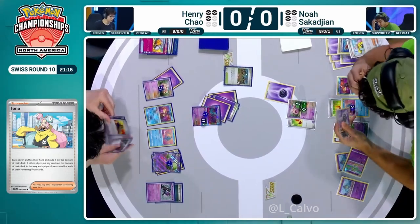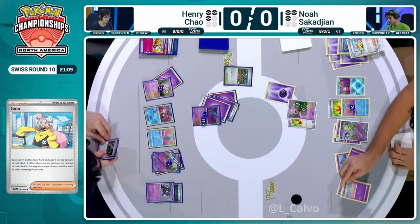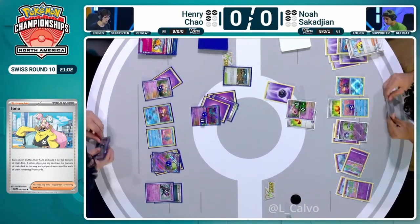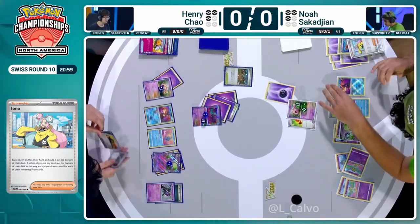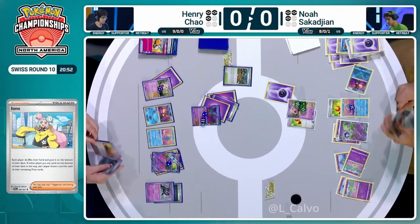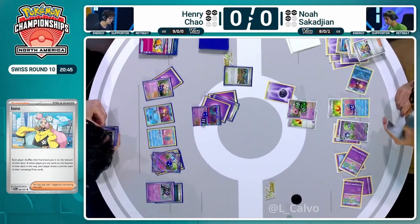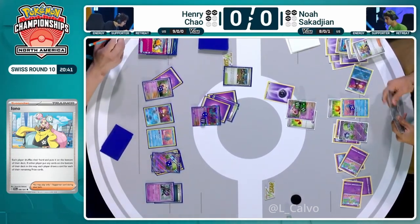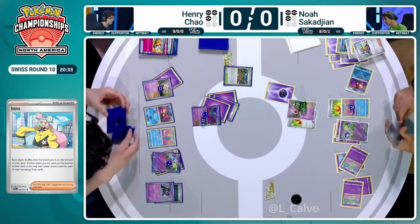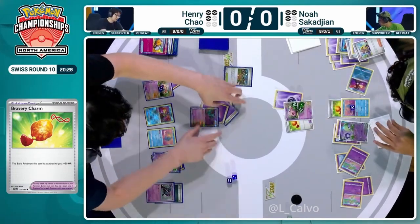Henry has Boss's Orders, Turo, and the Cape in hand — not amazing. Although you could Turo the Monkey Dory, replay it, and use it a second time. Boss's Orders plus Luxurious Cape might be the way to win with Screamtail next turn — we could Monkey Dory finish off Noah's Screamtail in the active, and Henry could take all three prizes if there's enough Psychic Energy for Henry's own Screamtail. Double Monkey Dory is less fun with the Bravery Charm on the Manaphy. Noah goes for Iono, disrupting Henry's hand. Noah is really doing this just to disrupt the opponent's hand rather than gain cards. Henry doesn't draw energy — that would have been the absolute best case scenario.